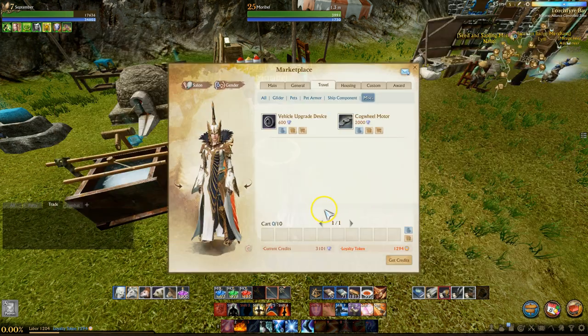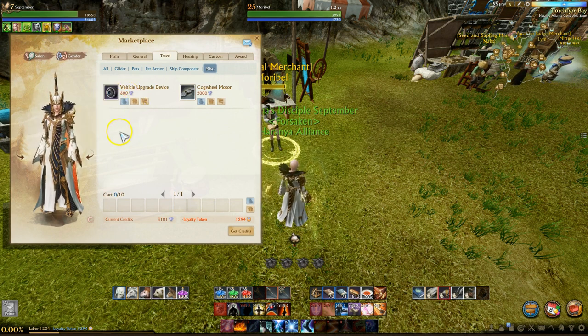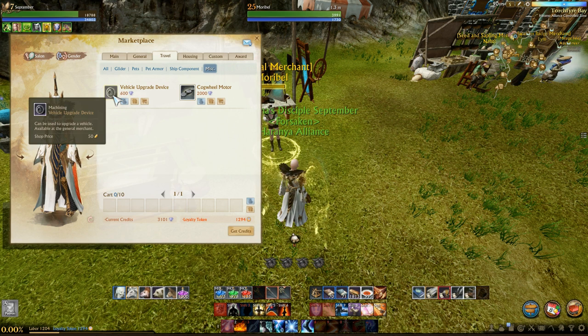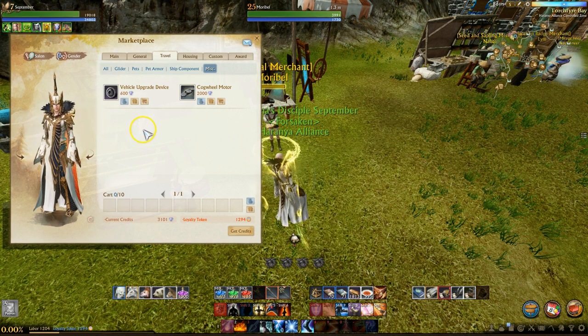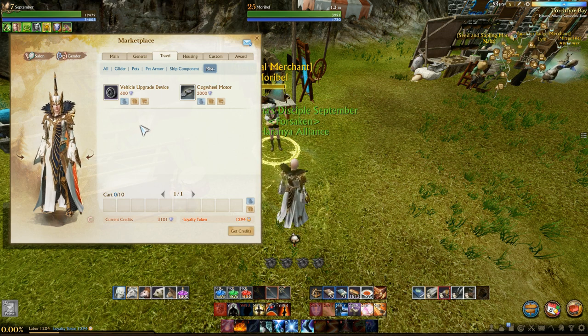You can also buy these from the cash shop — there's always that avenue — and they're 600 credits each. Depending on your server, an Apex is worth 1,250 gold and they're usually less than 1,000 gold. So mathematically, it might be cheaper for you to use the Apex instead of buying these from the general vendor.